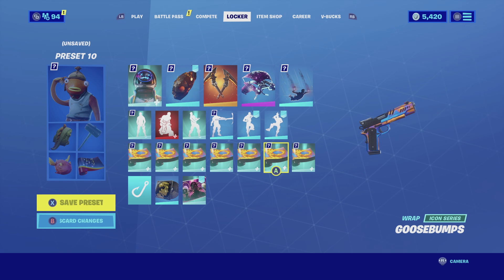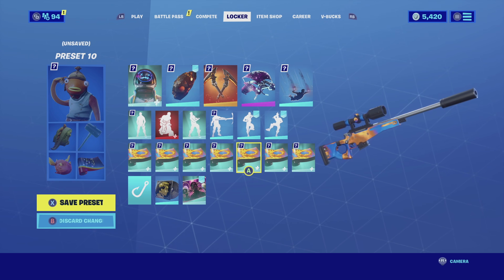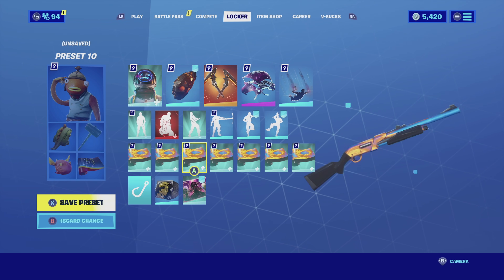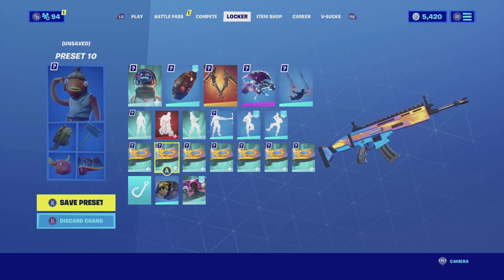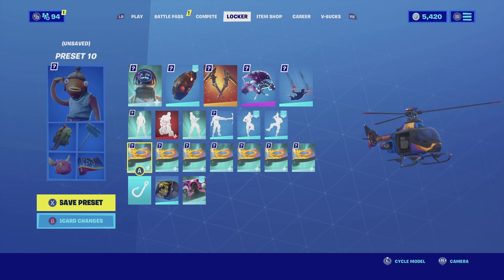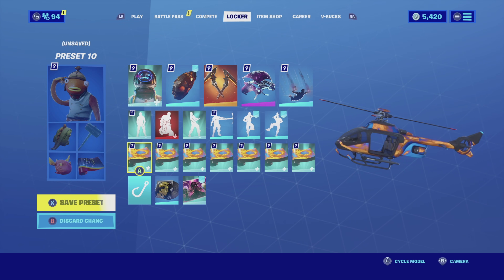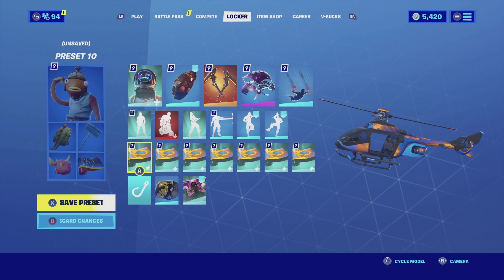And for the wrap I'm going with Goosebumps. I really don't like including something from the same set in my combos, but in my opinion nothing else complements this skin better than this wrap. I tried every single wrap I own — and I own a lot — and the bottom line is this is the one wrap that matches perfectly because it is his wrap. Hopefully you guys understand. Enjoy the combo.